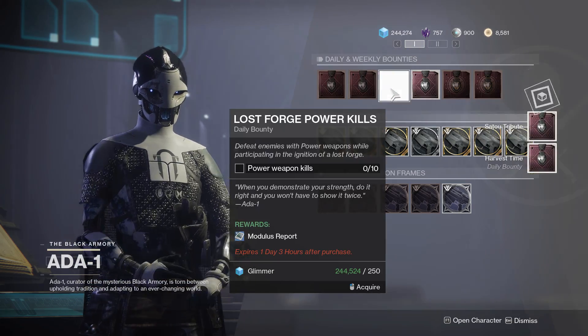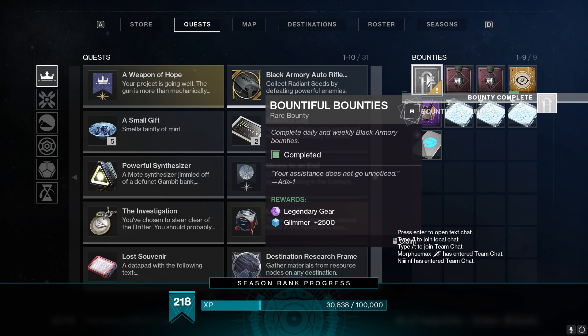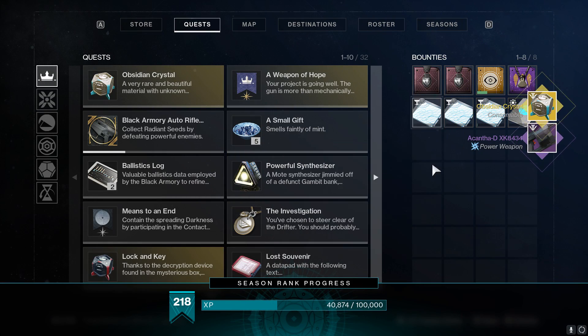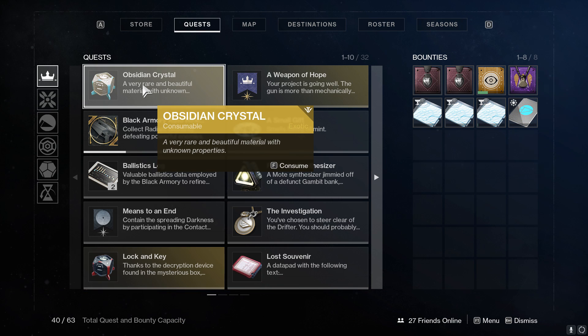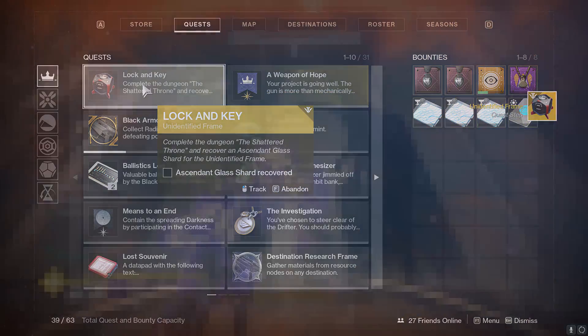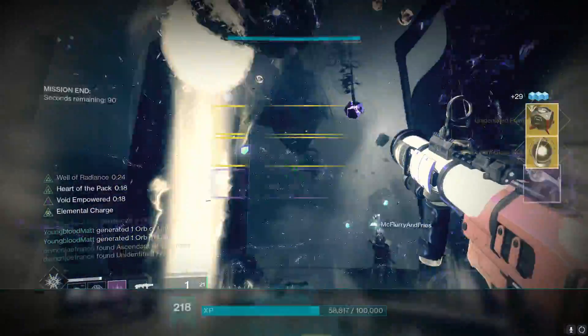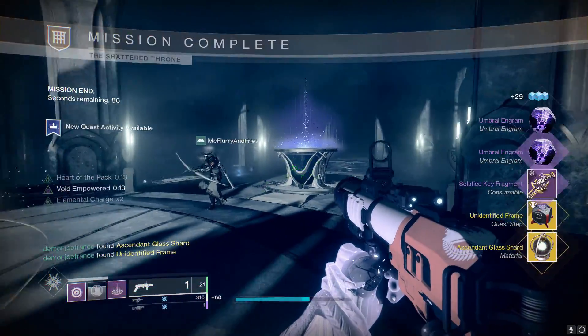My rare bounty only required the completion of other bounties — bountyception. They're never really all that complicated, although there is a specific one that may ask you to complete it with a full set of black armory gear, in which case you better get grinding. After completing your rare bounty, you're gonna be asked to complete the Shattered Throne Dungeon to recover some ascendant glass, so feel free to LFG with people in my Discord server or just run with some friends. The Shattered Throne is a dungeon within the Dreaming City and it's gonna require at least two other people if you don't wanna solo it.